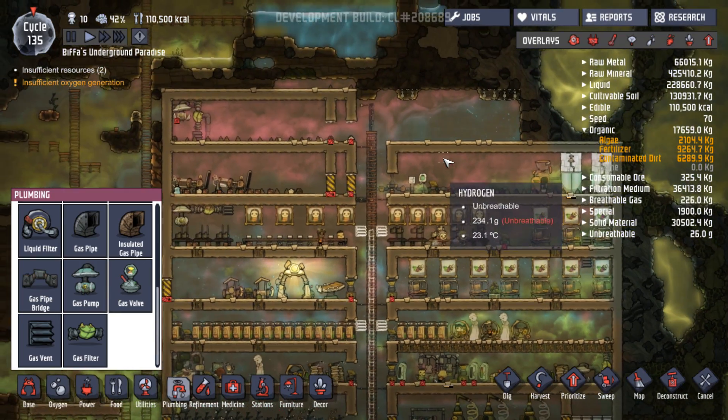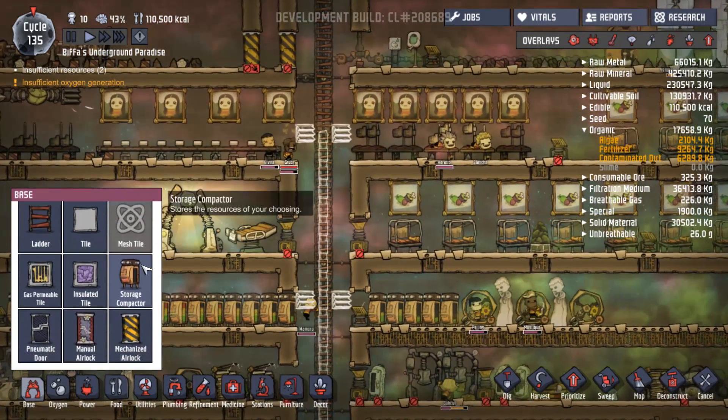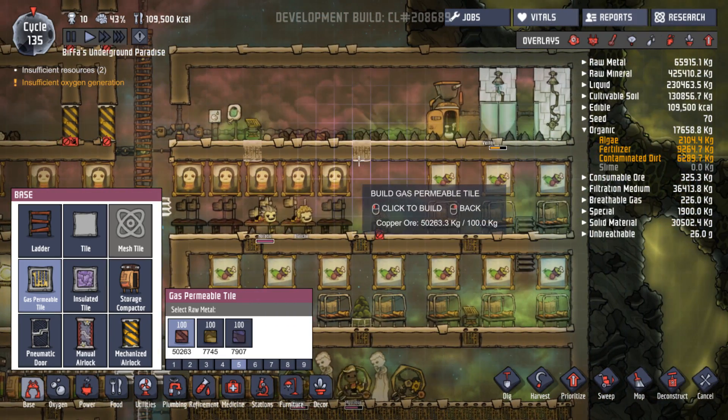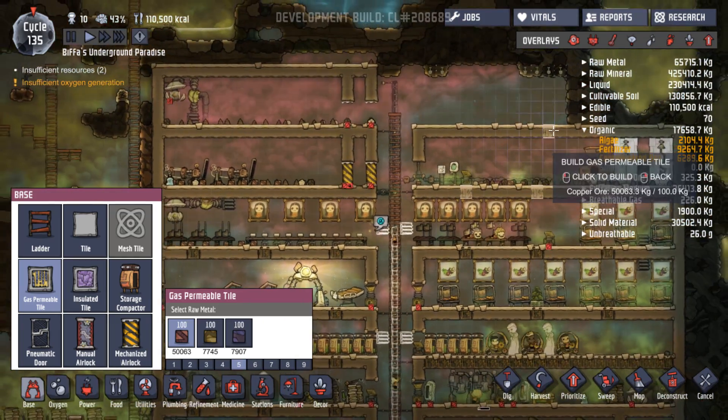That's annoying. Let's put those in as well. Gas permeable tiles - there, there, and there. So gas can start moving around. What have we got up here? We have oxygen up here and hydrogen, which needs to go up. Let's put those in there as well - there and there. We can't put any in there yet.